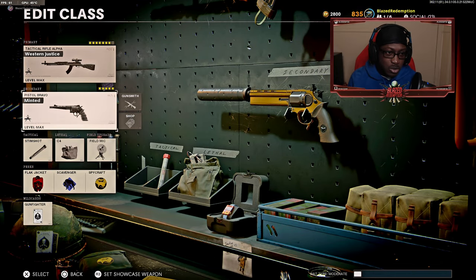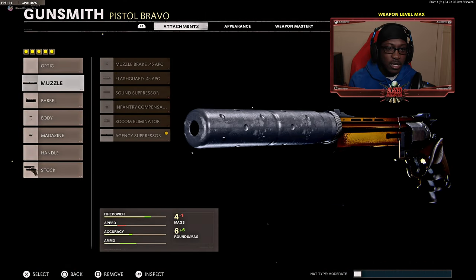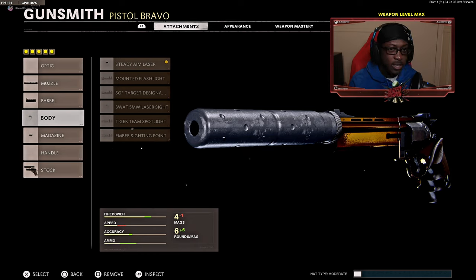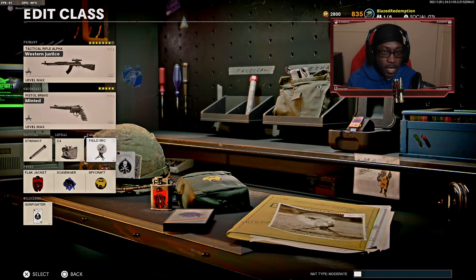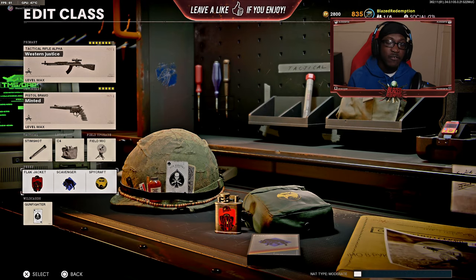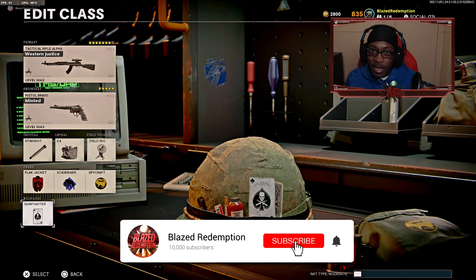Moving on — the secondary is the Magnums. Attachments include the Agency Suppressor, 7.2 inch Titanforce barrel, Steady Aim laser, 12 Round Fast Mag, and Dual Wield stock. For equipment we have Stimshot, C4, and Field Mic — heal up fast, kill people off objectives, and see people within the vicinity of the field mic. For perks: Flak Jacket, Scavenger, and Spycraft, with Gunfighter as the wildcard.